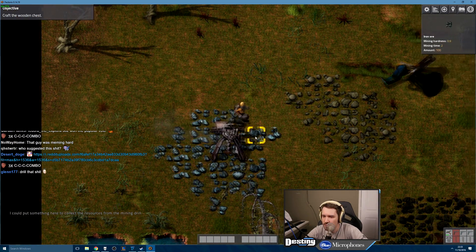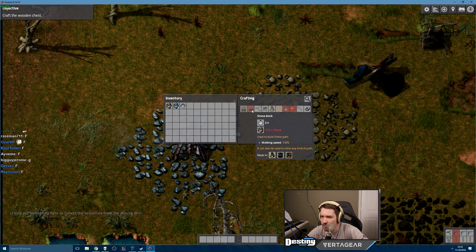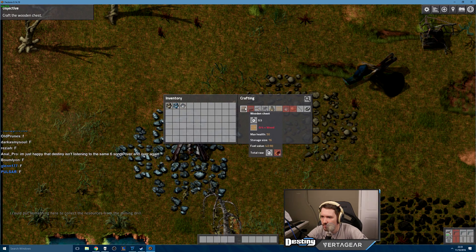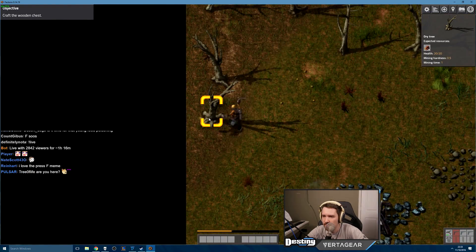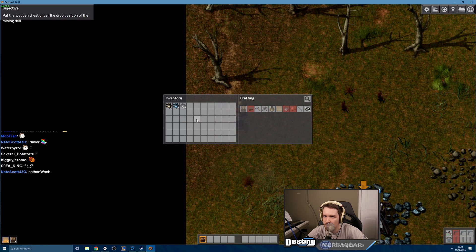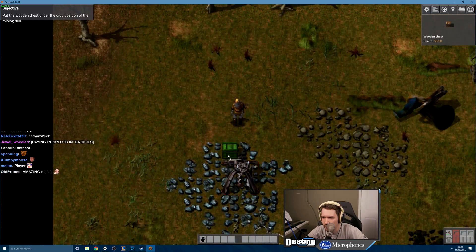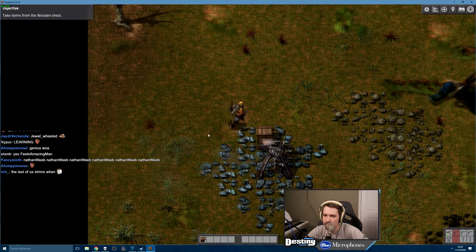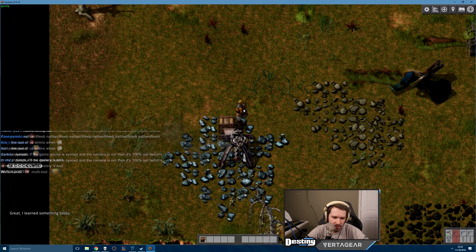Wait, it stops mining when shit is laying there — are you fucking kidding me? Oh, I'm gonna bet when I make this wooden chest it's gonna automatically put it in the box. Got some. This pickaxe can mine everything. Put the wooden chest under the drop position — oh I'm doing it baby, there it goes. Collect at least three resource items in the wooden chest. There it is baby, great — I learned something today.